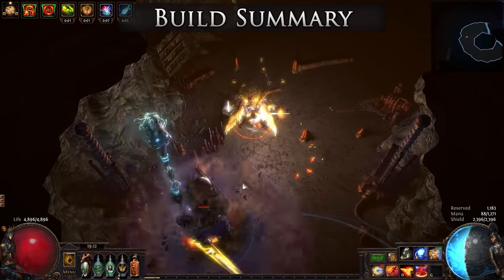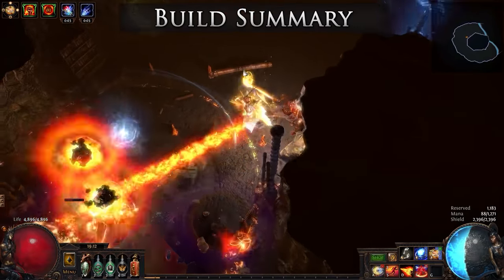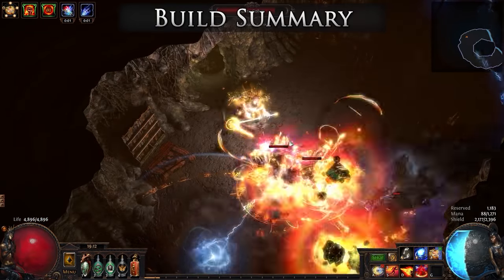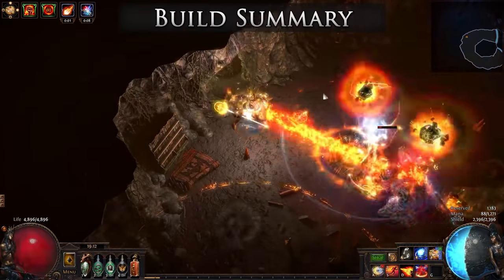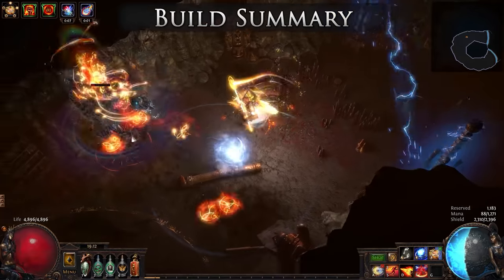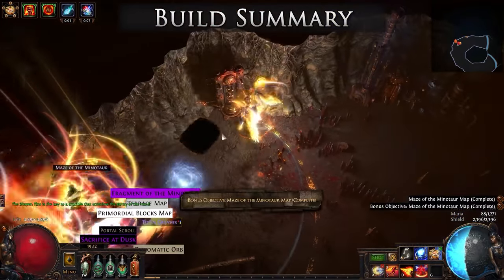To support our brands even further we have Herald of Ash, Anger, and Aspect of the Spider. We are able to place Herald of Ash and Anger in the Devouring Diadem to increase their levels and power. Finally we have a Scorching Ray to debuff stronger targets and a Vaal Righteous Fire that we can trigger for some extra burst damage if necessary, but beware — Vaal Righteous Fire will consume your energy shield first.